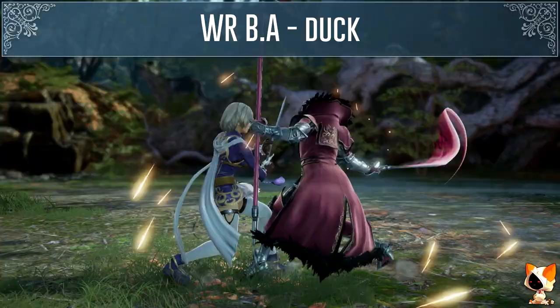Her reversal edge A is minus 12 on block. Hilde's soul charge B can be sidestepped to the left by Siegfried and Asta for example, or if you have a good auto GI for vertical mids you can use that to beat the second hit. You can duck the third hit of her soul charge AAAB just like her normal AAA. You can also use a tech crouch move to beat it, just make sure it is not too slow as there is a follow up. Hilde's soul charge 6AB can be sidestepped to the left, but with Xiba only if you are close to her. You can also use the auto GI that beats vertical mids to beat the second hit.